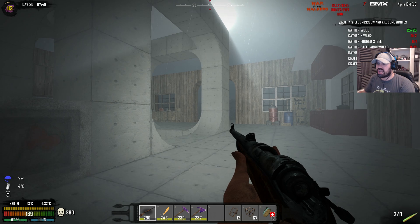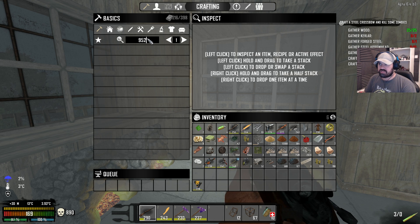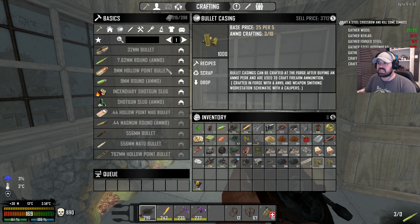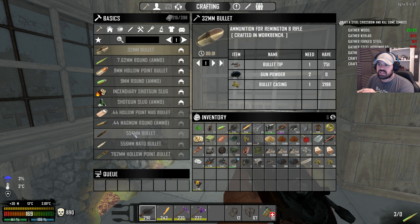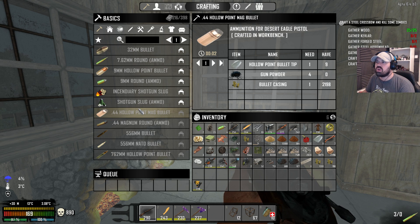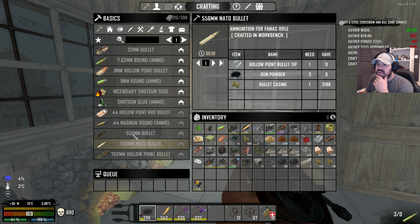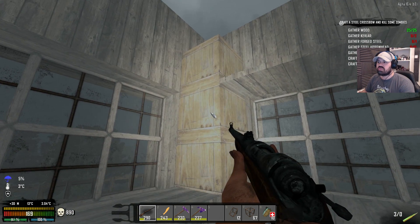When it comes to other bullets — for the Remington and others — there seems to be a lot more available. There's a 9mm hollow point which can be used for pistols. There's also a 32mm for the Remington, and the hollow point for the desert eagle. The 5.56 is for rifles — I don't know the difference between 5.56 and 5.56 NATO, you can probably answer that in the comments. We're still missing a lot of recipes, so maybe we can find blueprints or craft them.